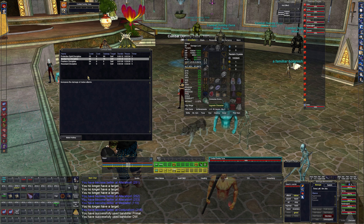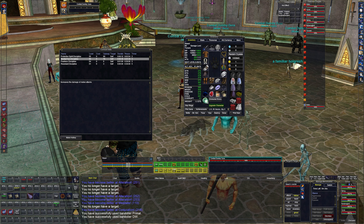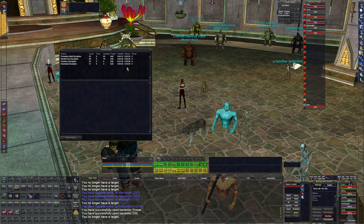At level 60 we got Bestial Fury, which is a 30-second damage increase discipline with a 25-minute reuse. At level 55 we got a defensive one — Guards Our Body — which decreases the damage we take for 12 seconds. Fearless and Resistant feel worthless — I'm never going to click those. But if we ever need extra damage we can click Bestial Fury; they'll go into my burns when I set those up.